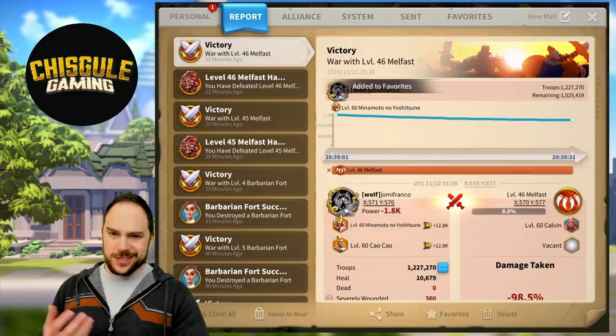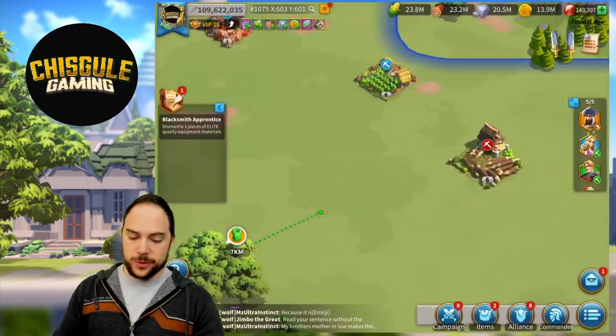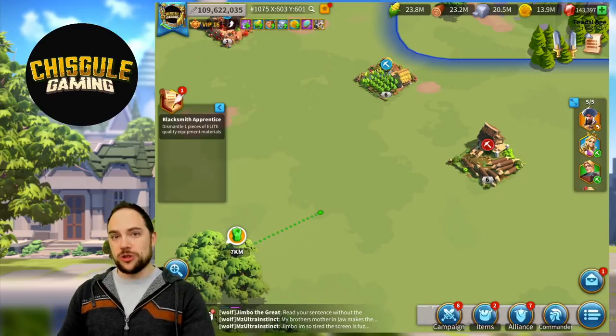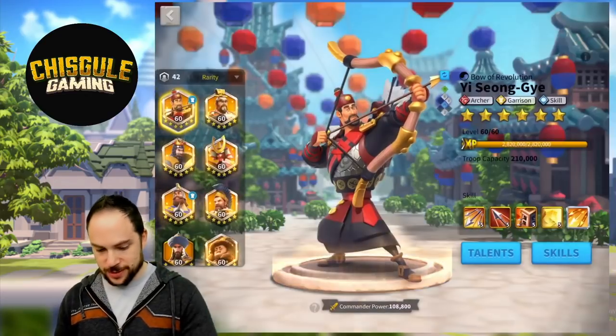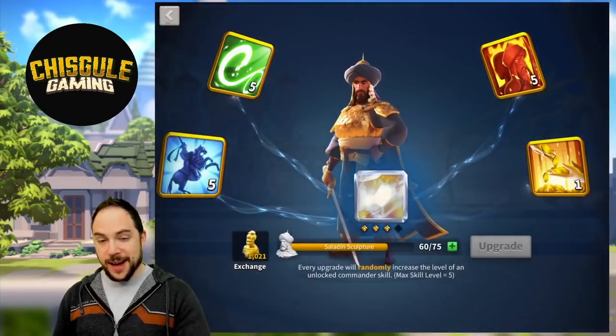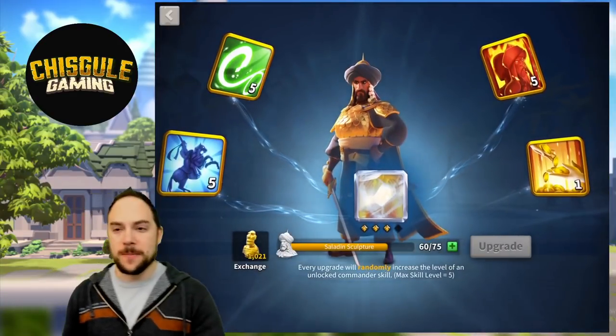We'll favorite the report. This is not statistically significant — we should go battle other players, that would be a better measure. However, we'll do that during a kill event. So let's go in now and pick up the expertise skill on Saladin.